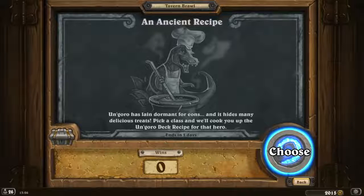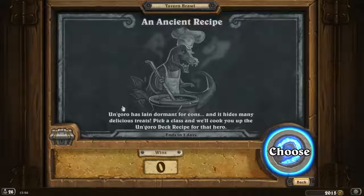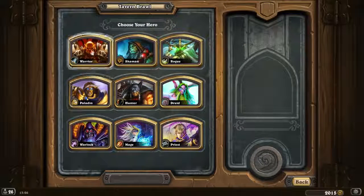Hey everybody, welcome back — sorry for the cough. This is a new Tavern Roll. Un'Goro has Lane, so Un'Goro is new and you win a pack. It's just a standard pack; most of it should all get turned to dust. Un'Goro has Lane, dormant for eons and it hides many delicious treats. Pick a class and we'll cook you up the Un'Goro deck recipe for that hero.